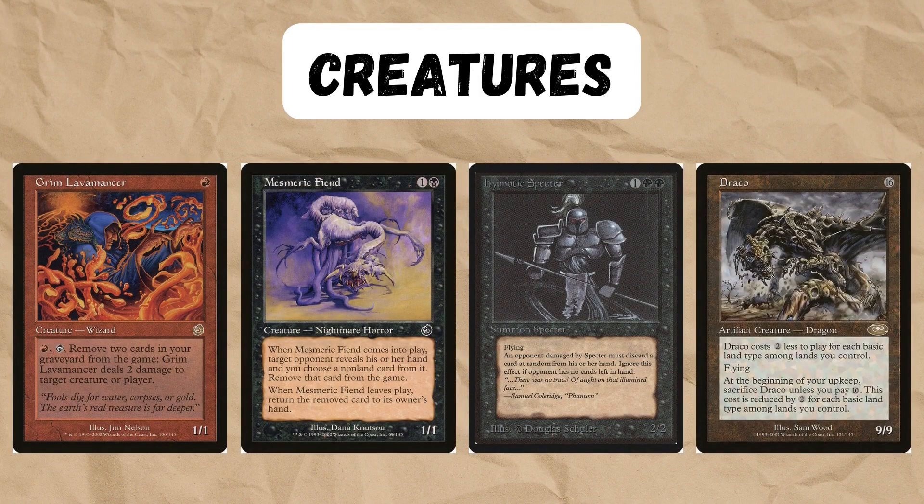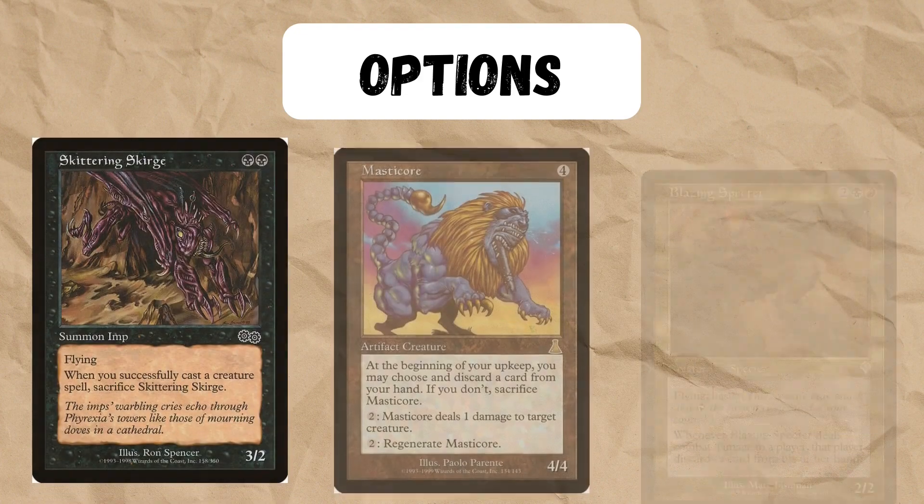The rest of the deck supports this game plan by having a ton of disruption creatures, such as Hypnotic Spectre, and board control elements like Grim Lavamancer. You'll always see these creatures in pretty much every list.